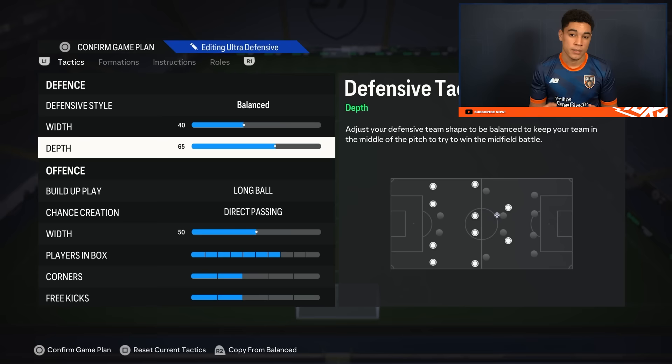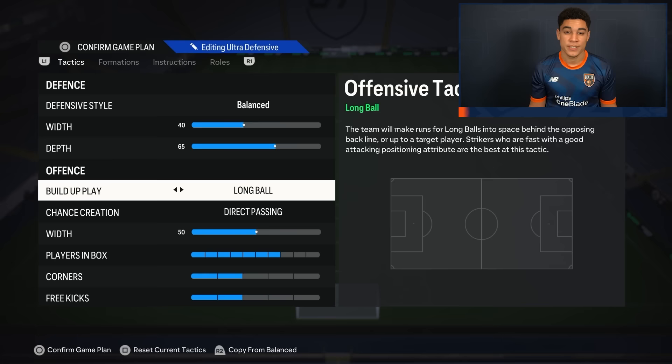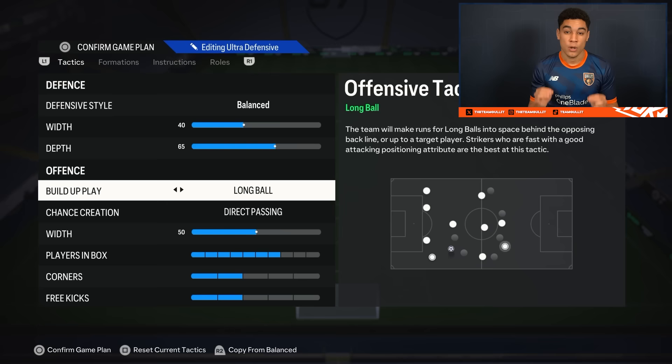I like my depth to be pretty high, but personally I don't really like the 71 depth, which can give you automatic offside sometimes. That's why I put it on 65. In offense, it's a bit different than usual. We play on long ball for build-up play, and chance creation is still on direct passing.